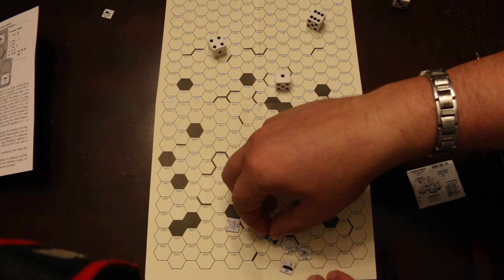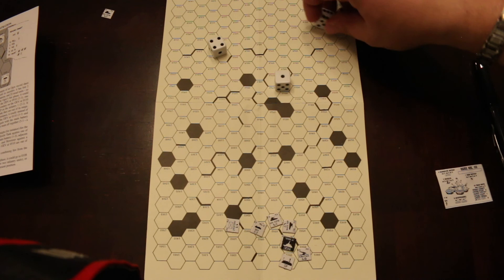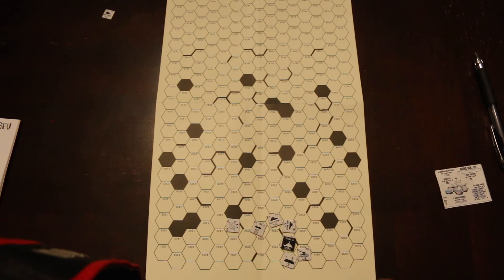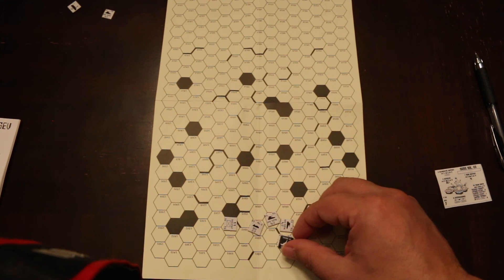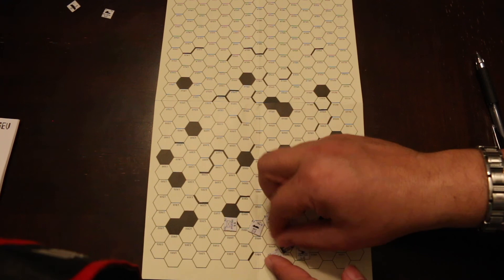The Ogre moves to a space, which makes the infantry underneath become a two. He fires all four secondary batteries at the command post. Checking the rulebook: any attack on the command post with a strength above zero automatically hits. The command post is destroyed — that's one of the two things the Ogre needed to do. He then fires his anti-personnel on the infantry beneath him: eight to two is four-to-one, and he destroys it.